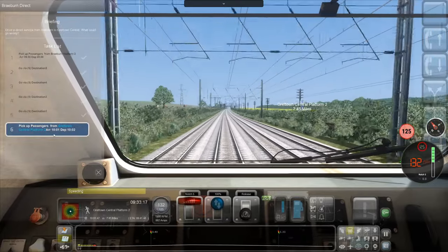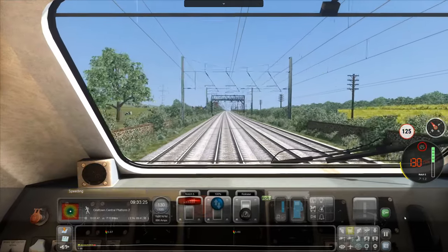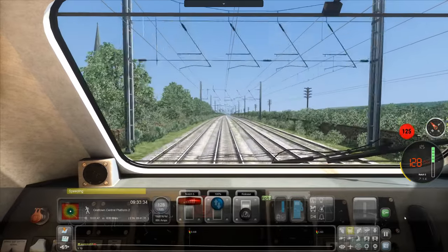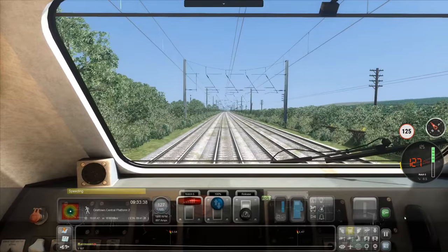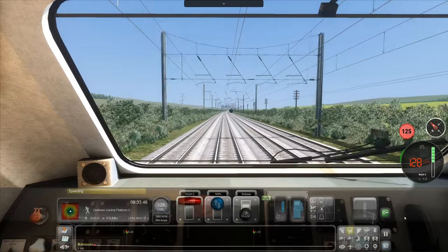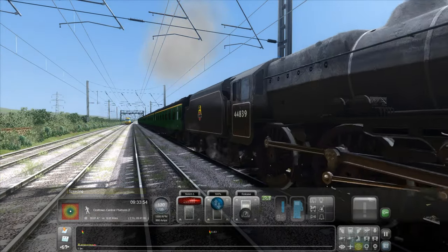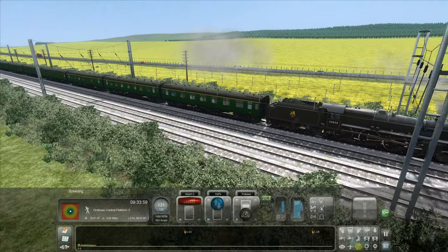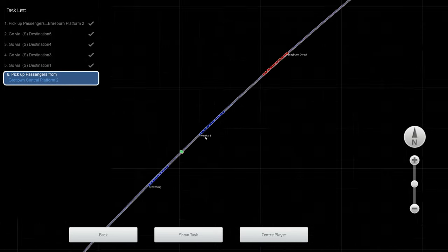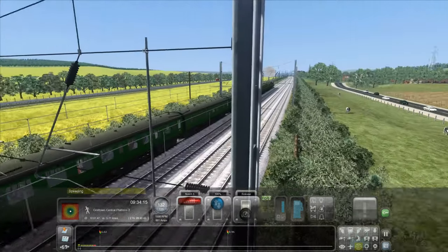Our arrival is going to be 10:01 — no, ETA is 9:41. Whoa, that's a big bounce. We're going to arrive well early, and that's not just because I'm speeding I don't think. Oh! A Black Five — it's not moving very fast. Oh! It's going to Nevitz — no, Stevening. Wait, what? Oh, he passed another one. Let's go — that's cool.